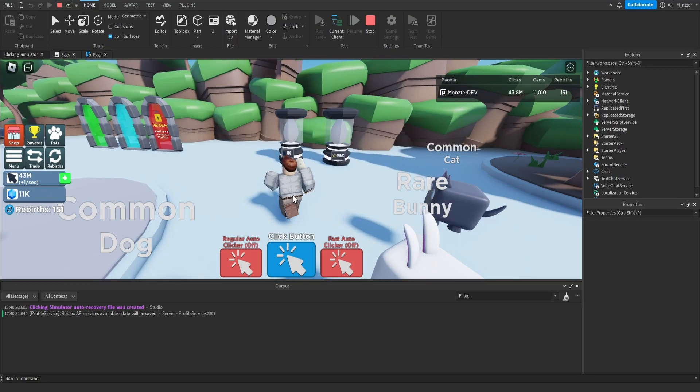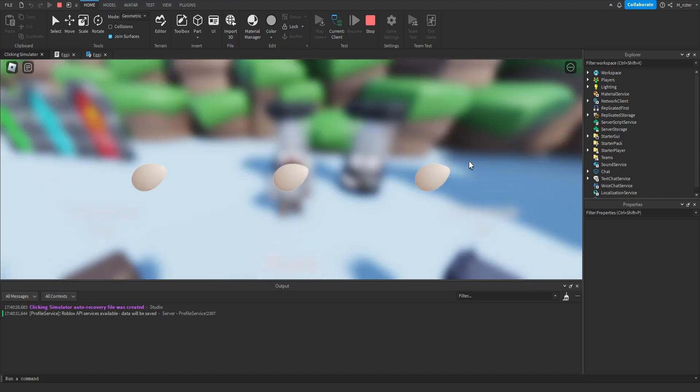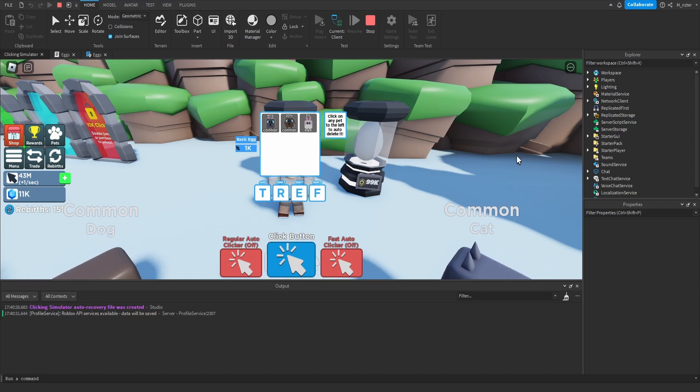Now that we've done that, we can go into our game and test this out. We go up to the egg and click on the GUI — we can see we're hatching three pets. When we press the R key, we can also hatch three pets. Let's try hatching with six — and now we see we've just hatched six pets. So that's all working perfectly.